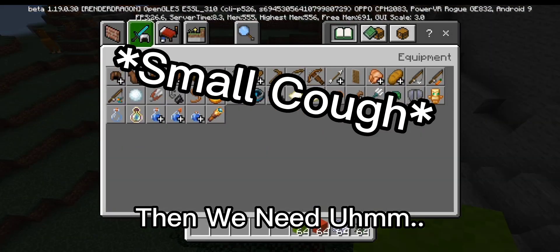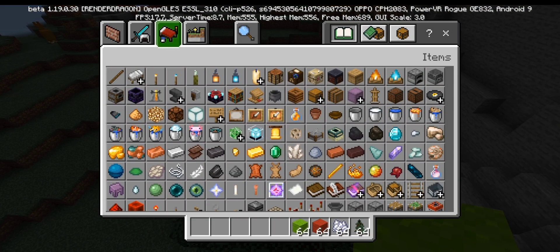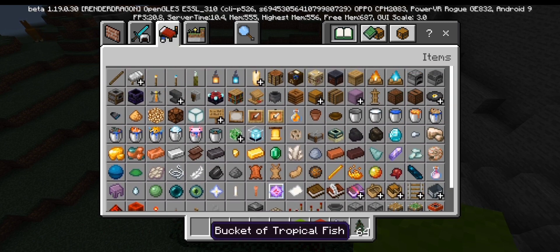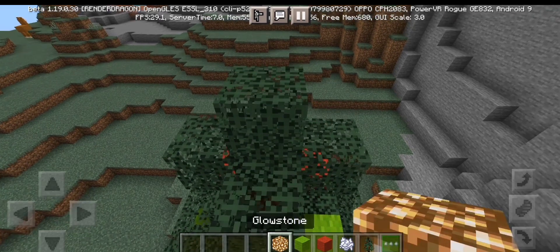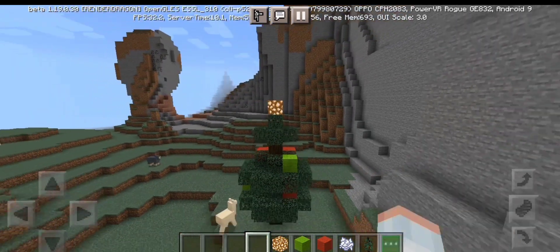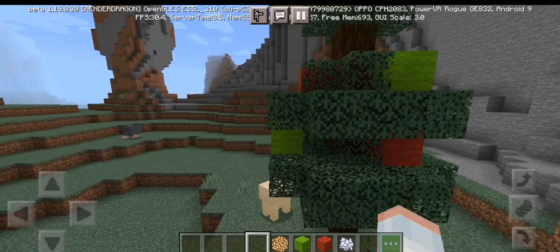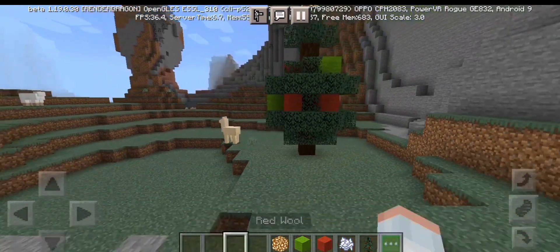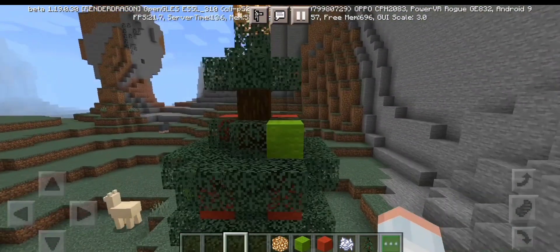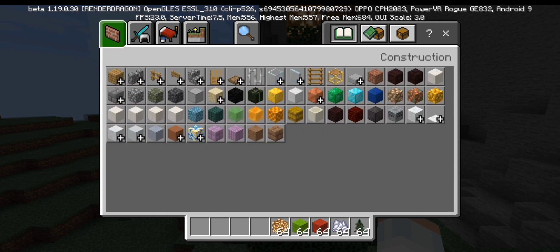Then we need glowstone. The glowstone will be the star. We just need to put that on top. Now we need to get another wool.